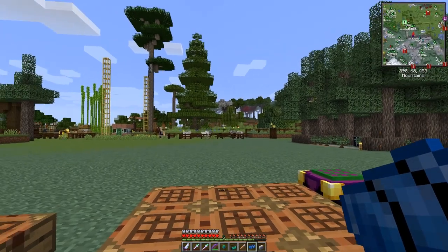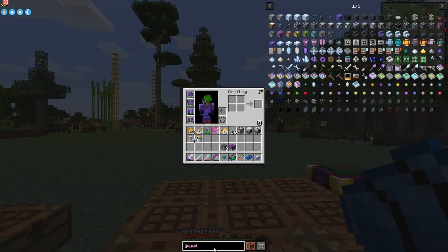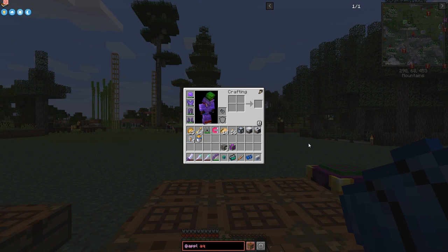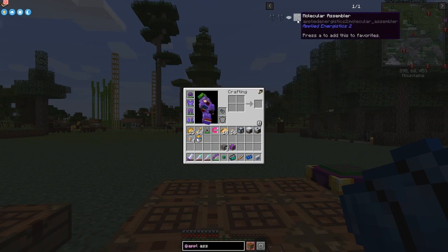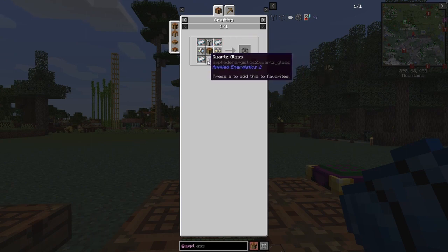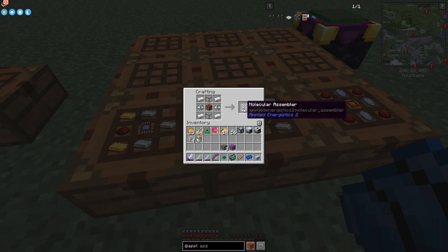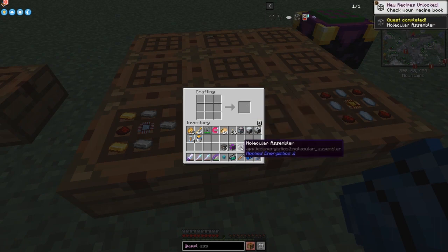Next we need to make a Modular Assembler - that's the bit that does the crafting for you. Looking at the recipe, it's very similar to the ME Interface but with a crafting table in the middle, plus quartz glass. I've already set this up ready, so we get a Modular Assembler and that completes some quests and also completes an achievement.